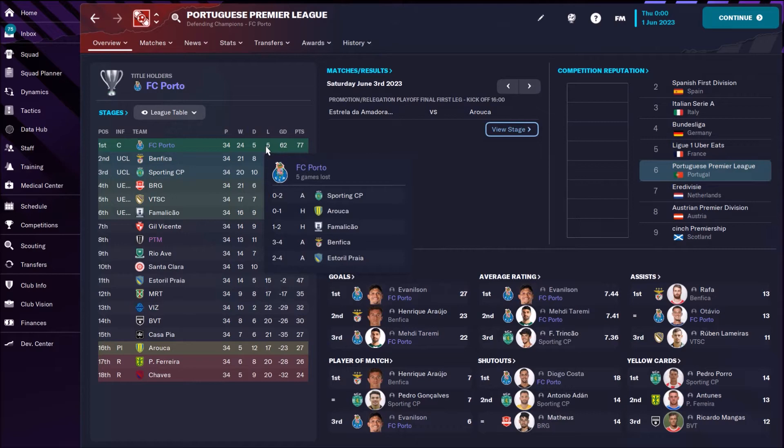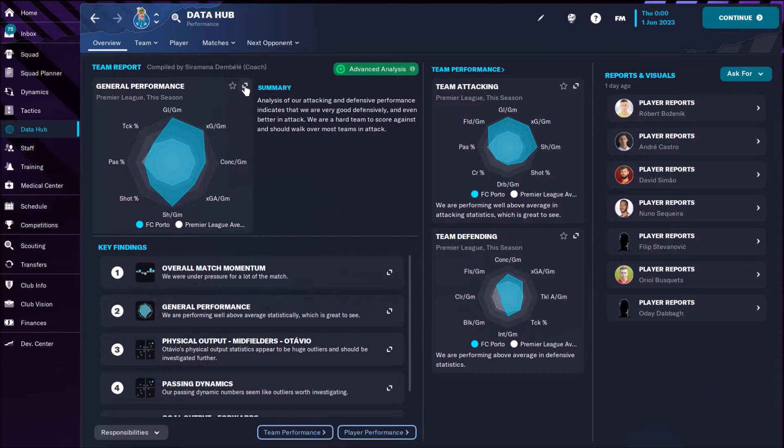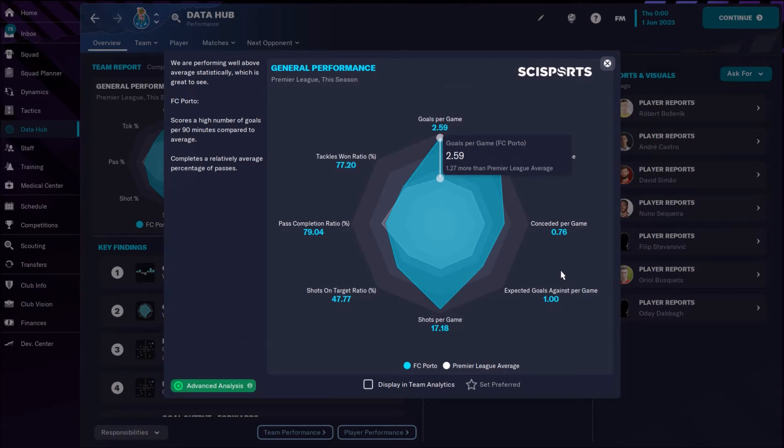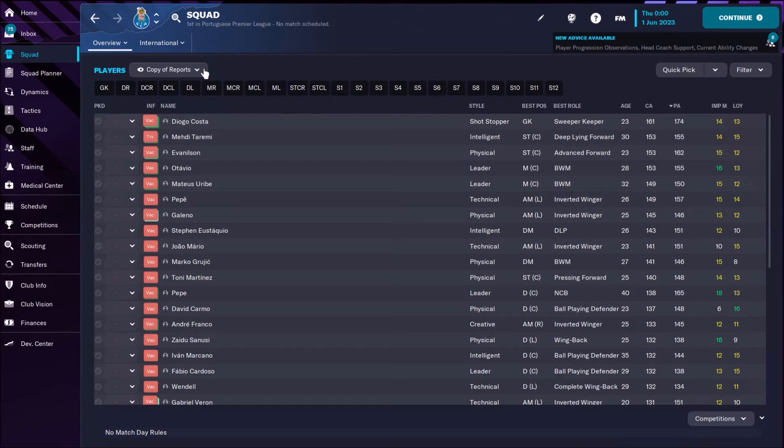With this tactic I won the league very easily — 77 points, 5 losses, 5 draws, 24 wins. Both strikers were top scorers with 27 and 22 goals and great average ratings of 7.44 and 7.41. Otavio contributed 13 assists for a fantastic season. General performance showed we were scoring 2.6 goals per game and conceding just 0.76, with around 17 shots per game.